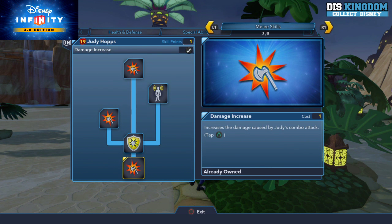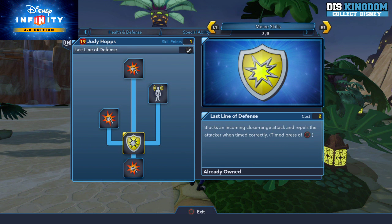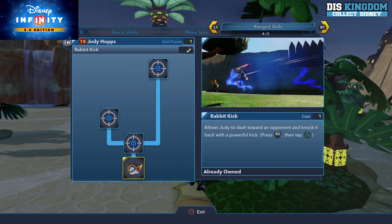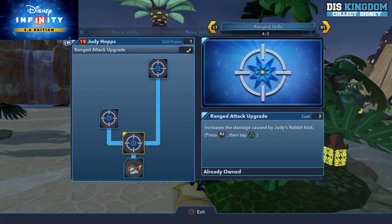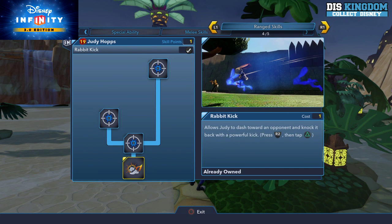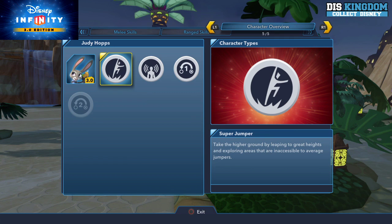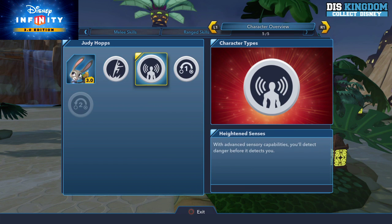Her melee skills include a combo attack, a line of defense which repels anything, some more damage, and super sensitive hearing — which is basically spider sense. In her ranged attacks she has the ability to dash towards the opponent and knock it back with a powerful kick — press R2 then tap. You can increase how fast she can do this kick. She also has a super jump ability and spider sense.